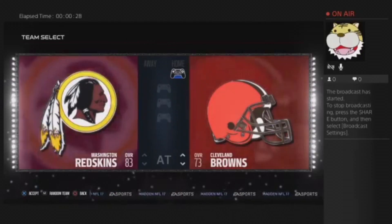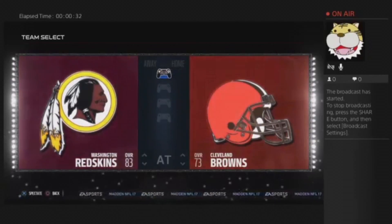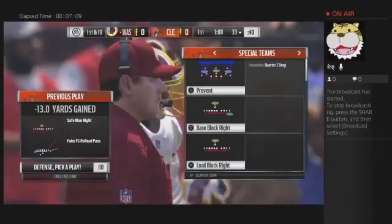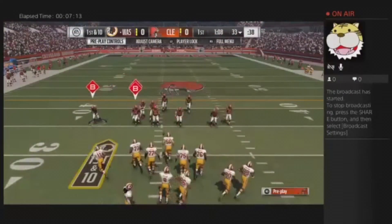The strategy here — I suggest you just run field goal blocks whenever your opponent is on offense. Here I am picking a play. I go to special teams and choose load block right. Just choose that.